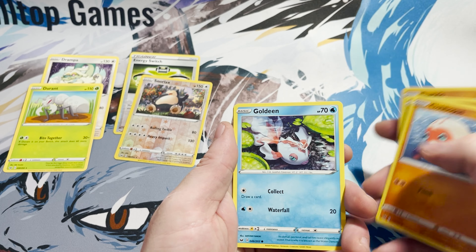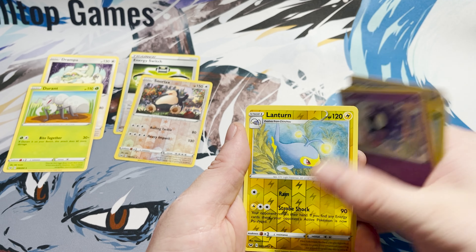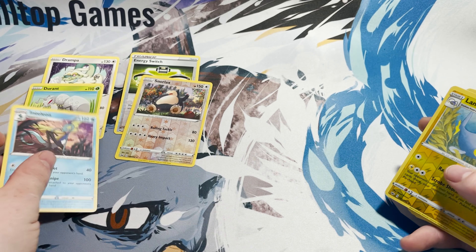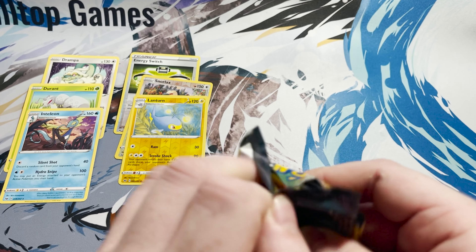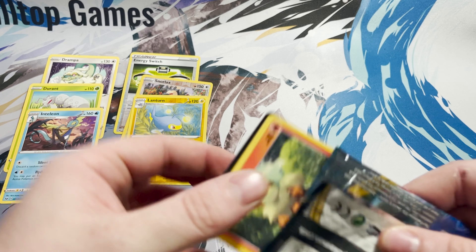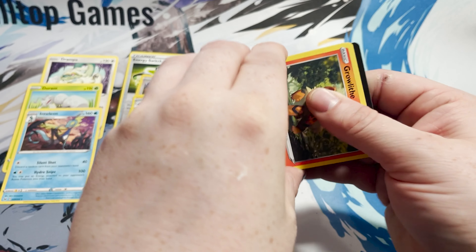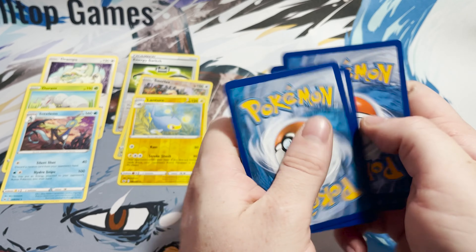Second pack — code card for you guys there. We have Pokemon Catcher, Haunter, Vitality Band, Ferroseed, Goldeen, Roselia, Joltik, Silicobra, Snorlax, and a Drampa for the rare.